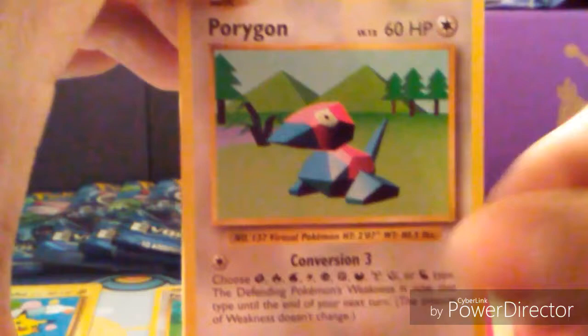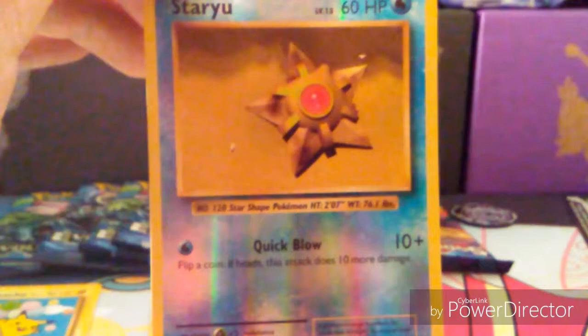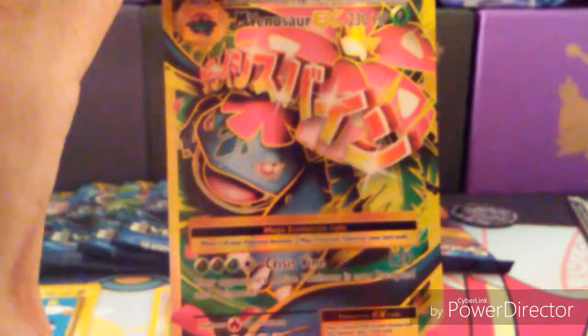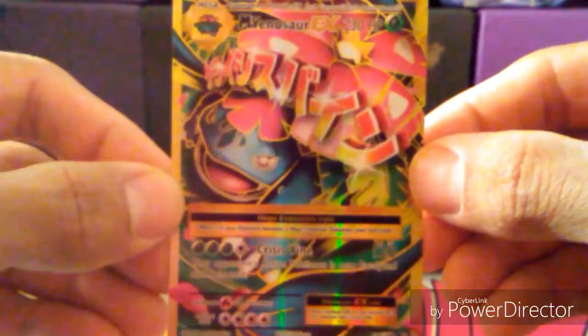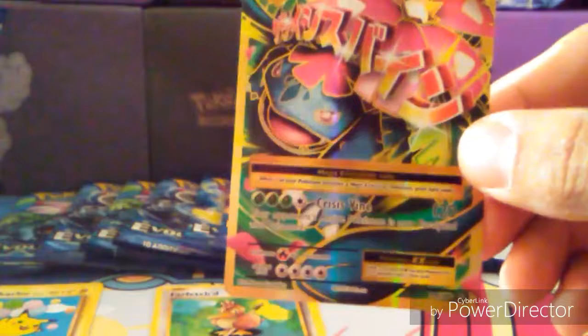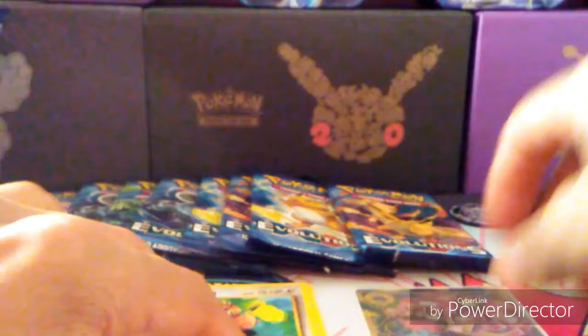Pikachu, Magnemite, Ponyta, Sandshrew, Porygon — I saw it right there — old school. Misty's Determination, a Staryu, reverse... and a Mega Venusaur EX full art with Crisis Vine! I was just saying the Venusaur and Beedrill deck profile is coming up — and look at that! I really wish Wally was relevant in EX decks. Nonetheless, first EX pull — damn, a good one!